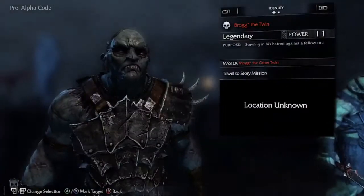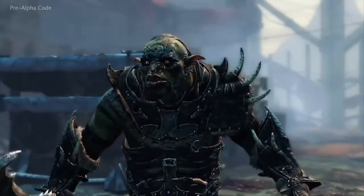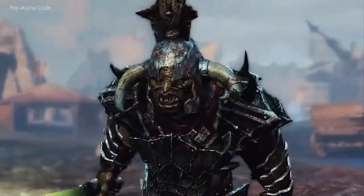This walkthrough takes place several hours into the game and focuses on the Nemesis system, a next-gen living world which creates unique personal enemies on every playthrough.